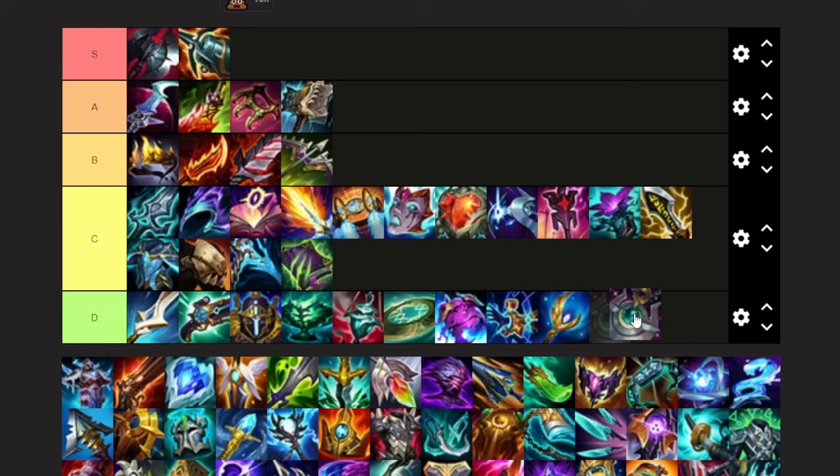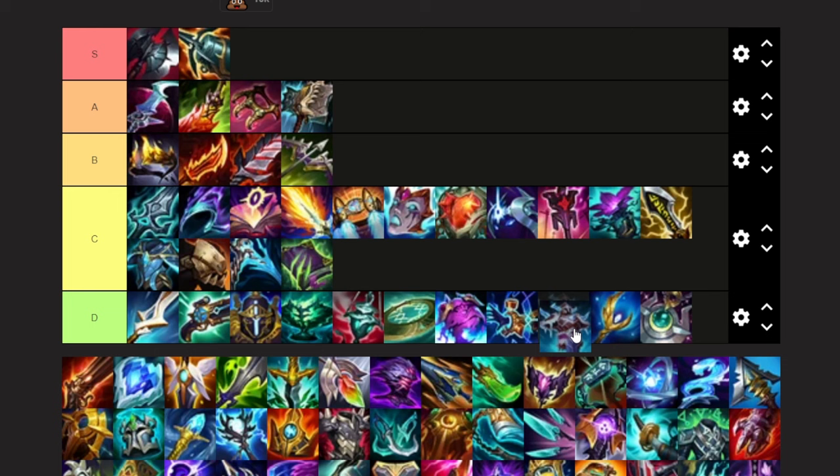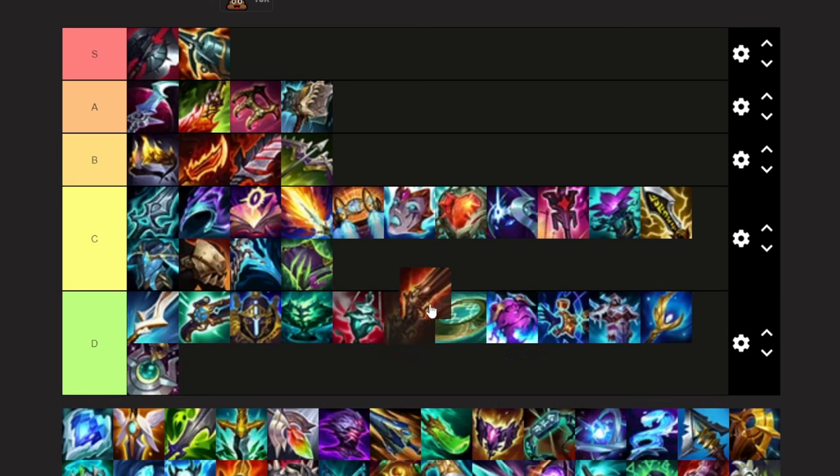Boonstone — trash. Even if you could heal, you wouldn't want to use this. Thimbleweed — it's a mana item, I'm going to put it ahead of Archangel's. Rapid Fire — you're a melee character so not very helpful. You would only build this for the Zeal, so I'm going to put it like ahead of Echoes of Helia, maybe even ahead of Hexplate.